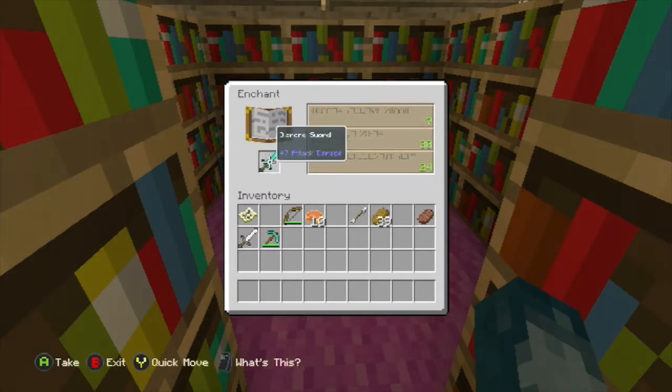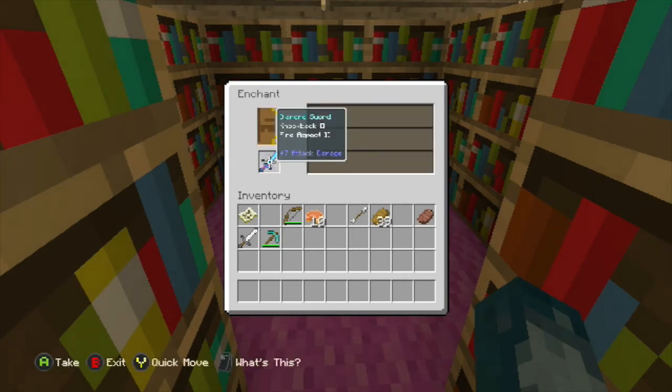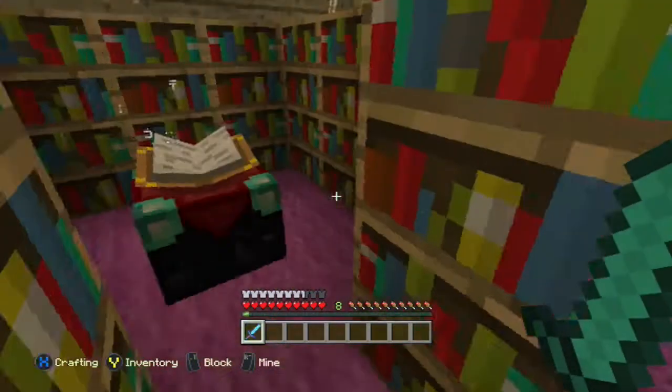We're gonna go full 30 levels. I'm kind of hoping to get looting, knockback, or sharpness — I really don't care what we get, I'm just looking for something relevant. Okay, we got fire aspect and knockback, that's good enough, and we literally have eight levels left. Should we go ahead and enchant our pickaxe while we're at it?